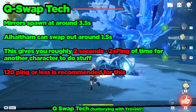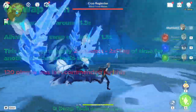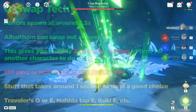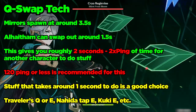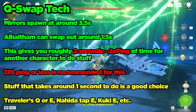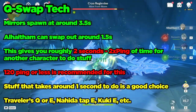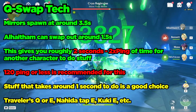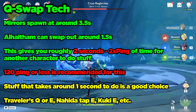Now with that out of the way, what are some useful things you can do with this Q-swap tech? Pretty much most things that take around a second to execute. Some useful examples are Traveler's burst, Traveler's elemental skill to battery Al-Haytham, and Kuki's elemental skill, especially if Kuki has the Instructors equipped as this allows for better uptime on the Instructor's buff. I'm not going to go over every possible thing that you can do by swapping, but these are just a few examples.